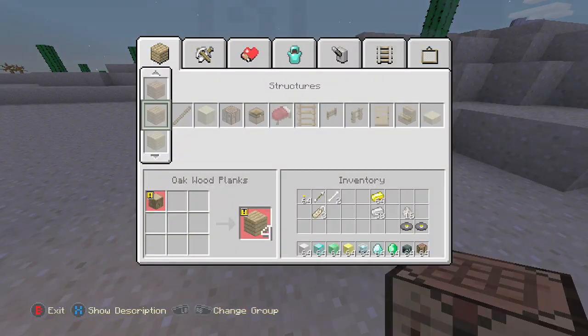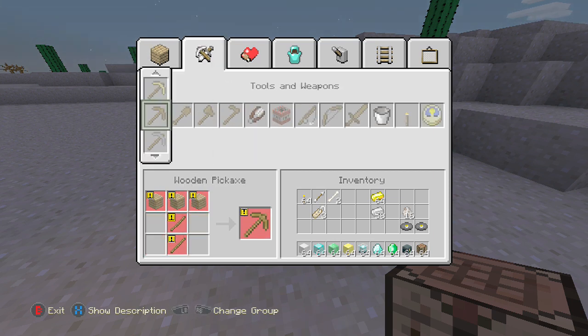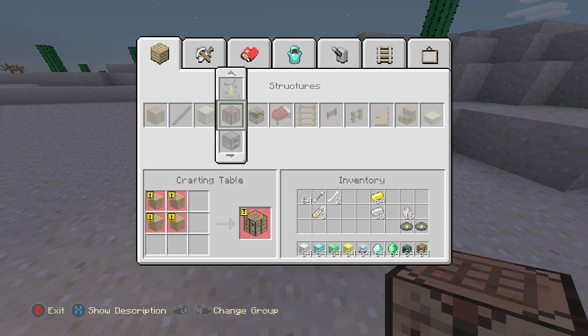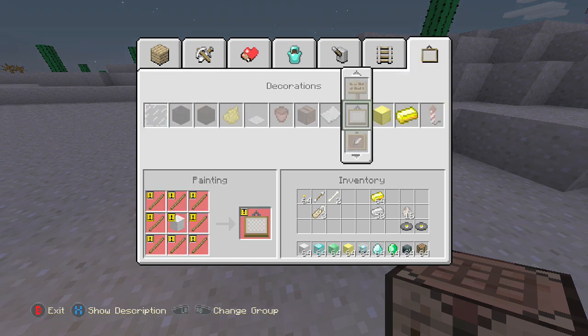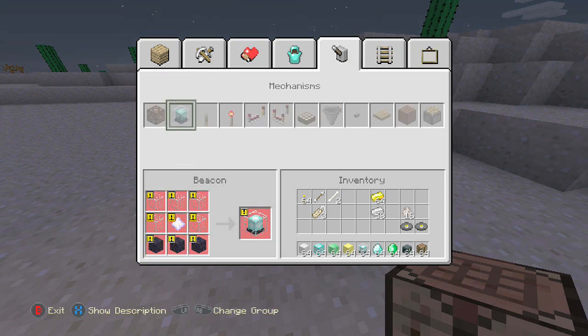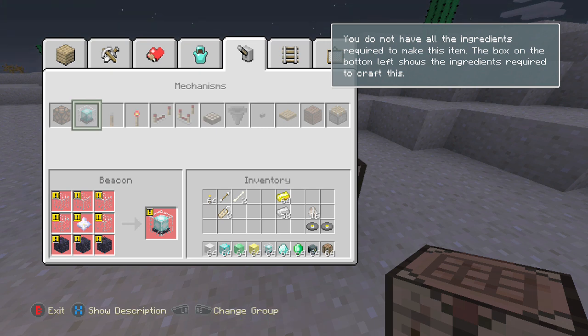All you have to do is get the materials. Here it is. So that's what you need to build the beacon. It's pretty easy. Get that after you kill your wither boss and you'll be able to build it.